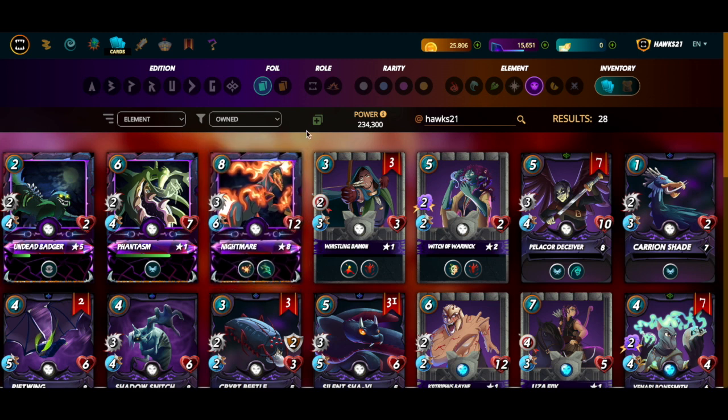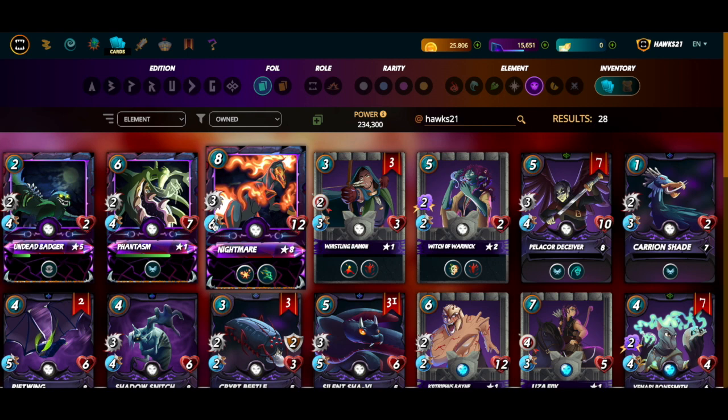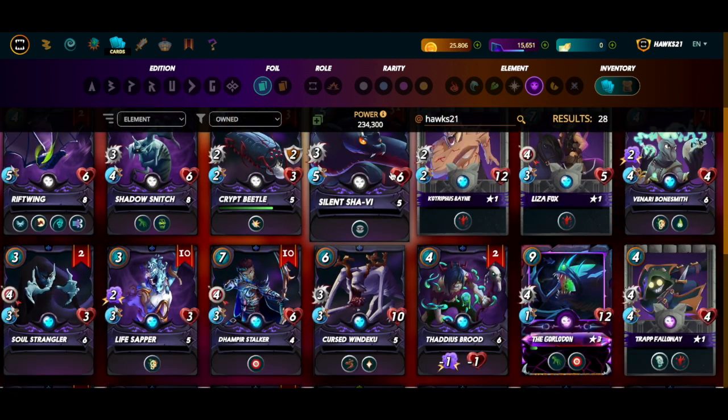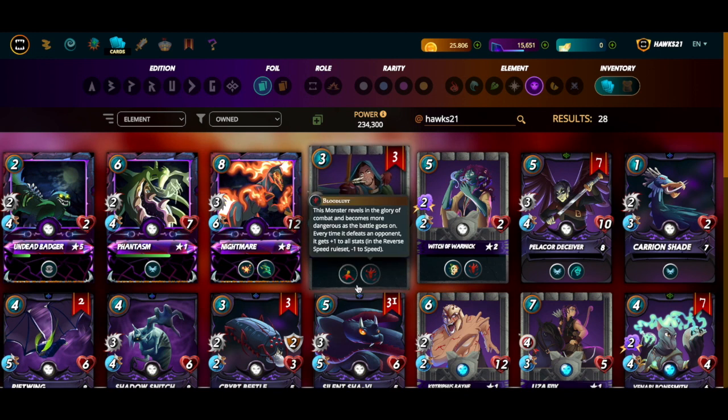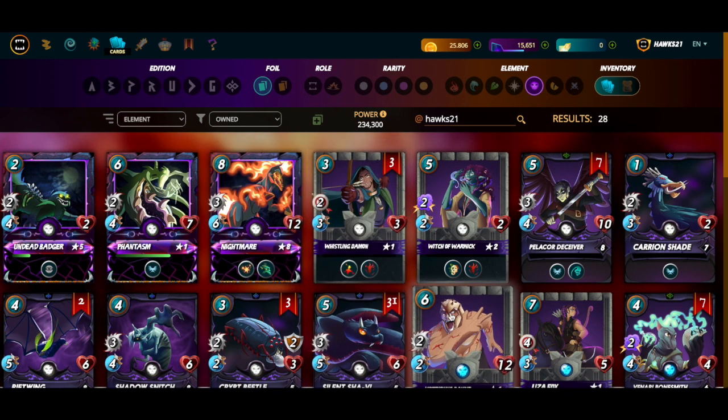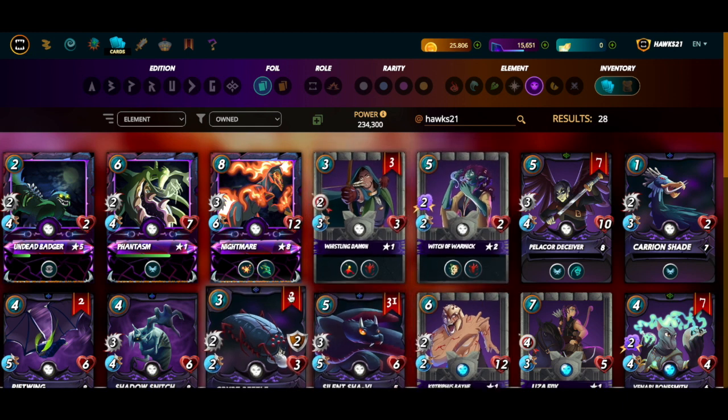In death I run a speed meta. I know a lot of players run a low weakening-redemption death team, but I don't run that team — I don't have the Cursed Slimeball with redemption and I don't have a lot of the weakened cards. I run a fast death team. My main tank is Nightmare with six speed and the phase ability. The two summoners I run with death are Thaddeus and Kitty.